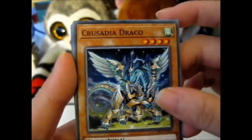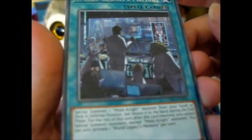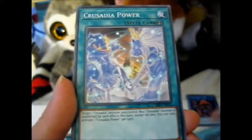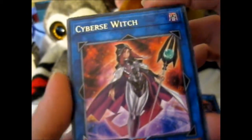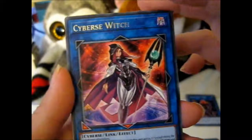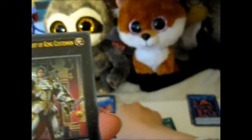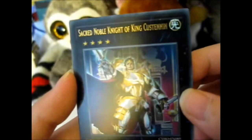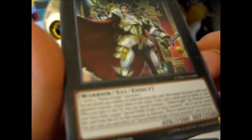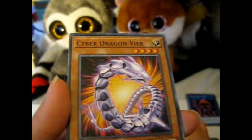Crusadia Dragon — pretty cool. World Legacy's Memory. Crusadia Power. Cyberswitch — that's a cool looking card, I don't actually know what it does since I don't really play Link or anything. Sacred Noble Knight of King Custenon — still pretty cool. That was an ultra, by the way.